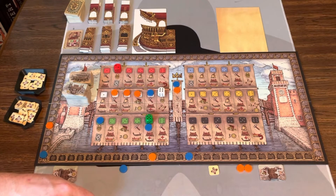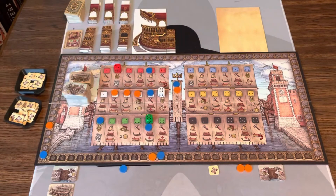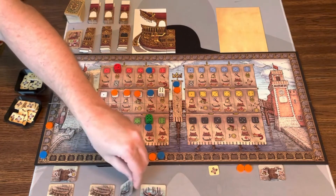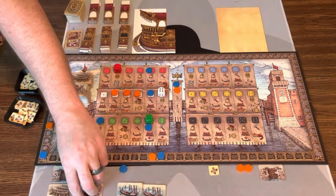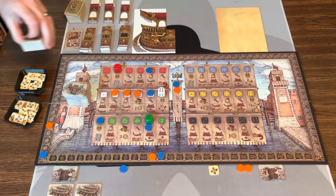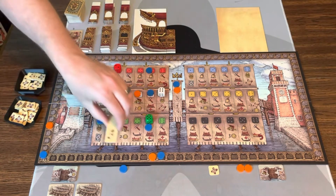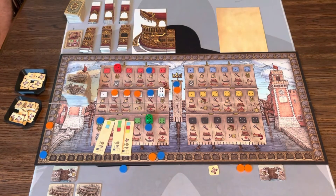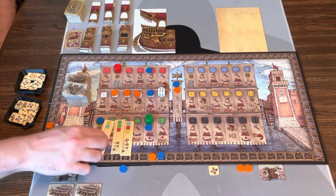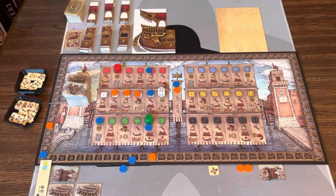Blue wants to prep something and something else. They'll pay three coins to access this space and prep a gondola — drawing three gondolas, all zero cost. Taking the one that gives Doge favors for zero ducats. Then Blue also preps a top section of the Doge Ship — drawing three tiles, avoiding red, taking the blue one for an extra two points. That cost three dollars, and now Blue has prepped a Doge Ship piece.